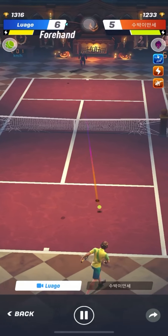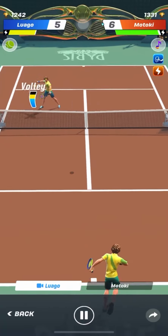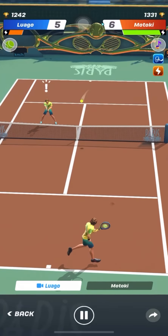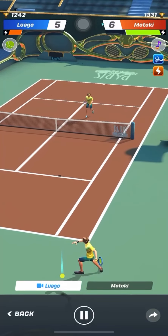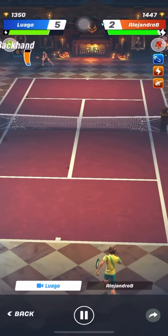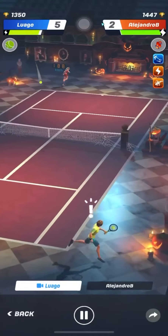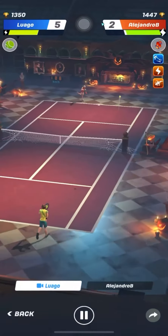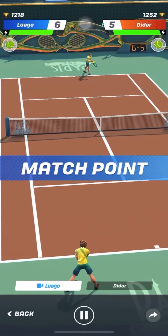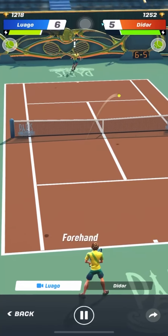Don't use drop shots when the stamina bar is still green, because if your opponent still has a green stamina bar, he will get to the ball quite easily and hit it back very hard — putting you on defensive mode. Drop shots are an extremely useful tactic on the tennis court when used effectively, whether in real life tennis or in Tennis Clash. The timing of the drop shot must be perfect in order to hurt your opponent. If you use the drop shot when you are out of position, it is only a defensive shot — a kind of a last-hop shot.